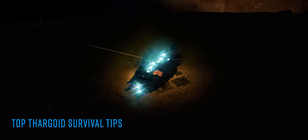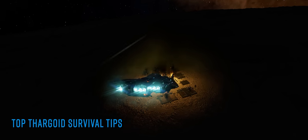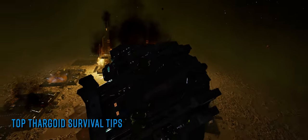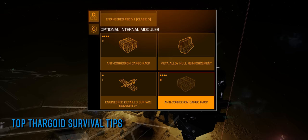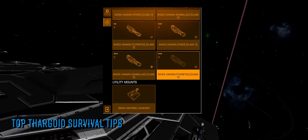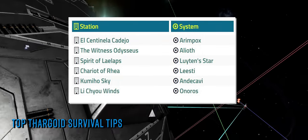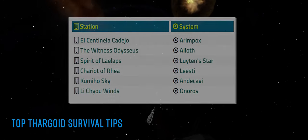There are a number of serious megaships dotted around the bubble selling pre-engineered AX gear in exchange for a small amount of materials. The full shopping list and locations to find the ships are on screen now and will also be posted in the description below. Of particular interest are the pre-engineered heatsinks that will let you run cold for longer — invaluable in Thargoid-infested territory.